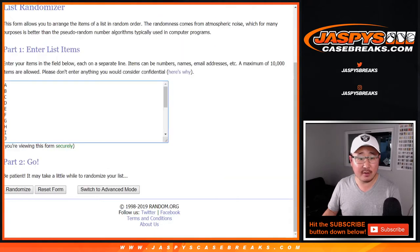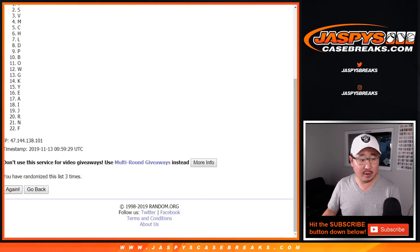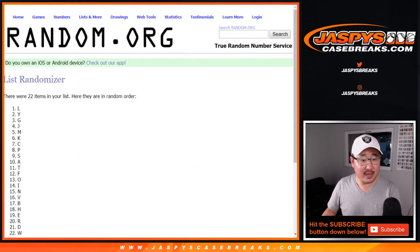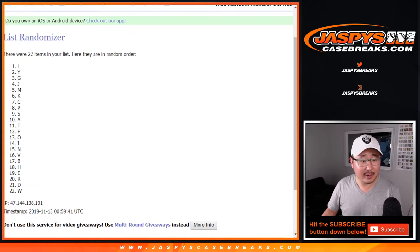Six and a six, twelve times for the letters. One, two, three, four, five, six, seven, eight, nine, ten, eleven, and twelve. After twelve times, we've got L down to W.